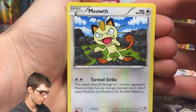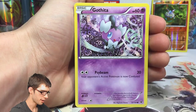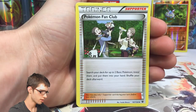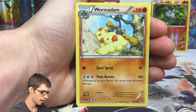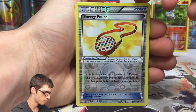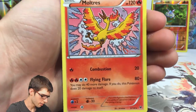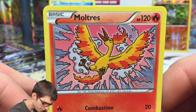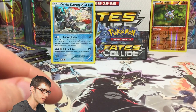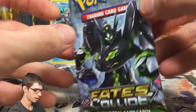We've got a Meowth, Fennekin, Gothita, Solosis, Pokemon Fan Club, a Wormadam, a Zygarde 10% Energy Pouch Reverse, and a Moltres regular rare. Not bad. I wish I got the pre-release promo for this — it kind of sucks that I didn't. I'll have to check on Troll and Toad to see if they've got any up for sale, because I want to pick them up.